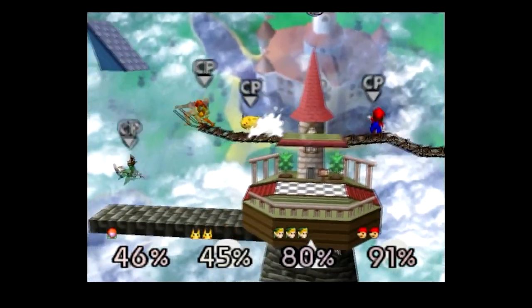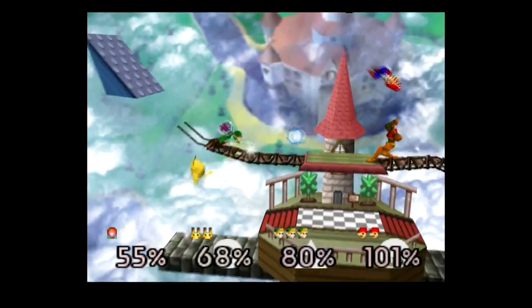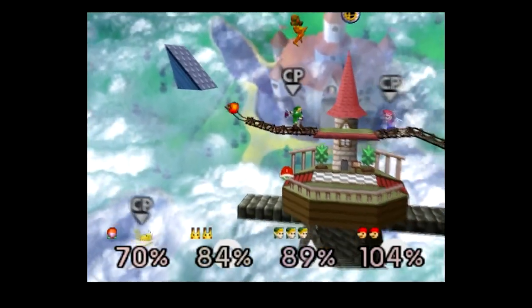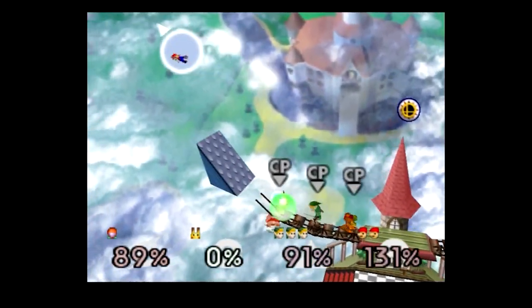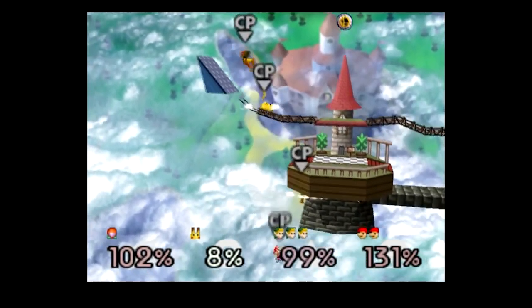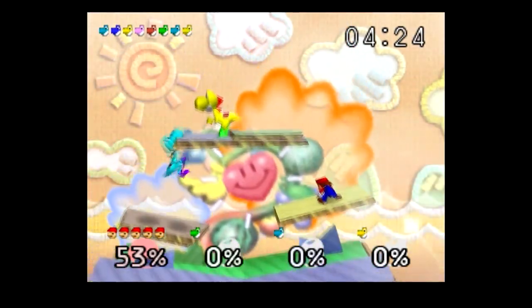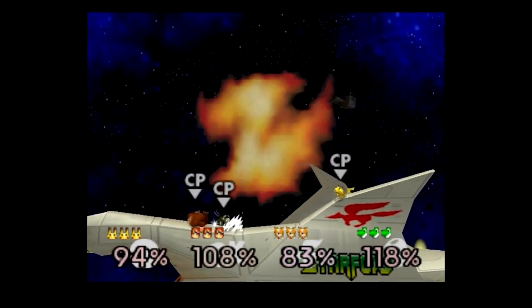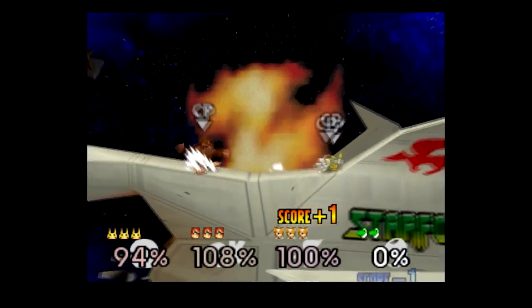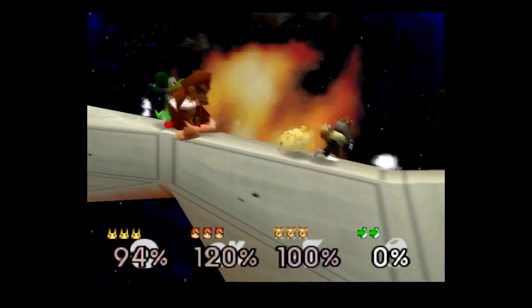The majority of fighting games rely on a health system — a bar indicating how much more of a beating you can take before you lose. Smash Bros. decided to be entirely different with their stamina system. The only way to beat your opponent is by having them knocked off the stage — whether that means simply falling off the edge or getting launched into the stratosphere is up to you. The percentages for each player's damage can theoretically be infinite, but the higher your number is, the easier it is to send you flying. Generally, you'll reach around 100% before you really need to worry about it.